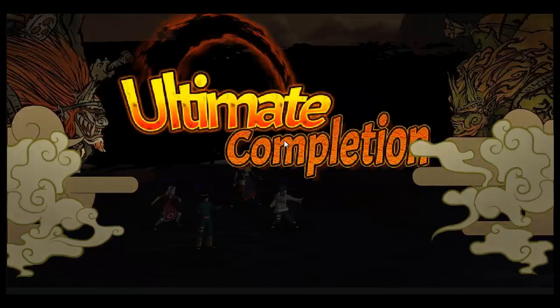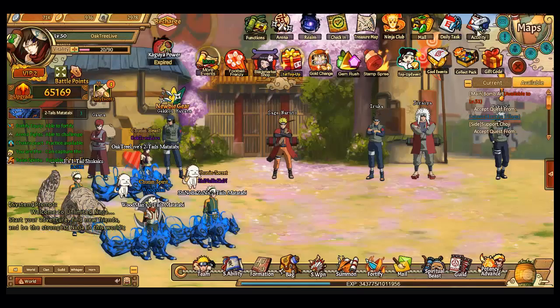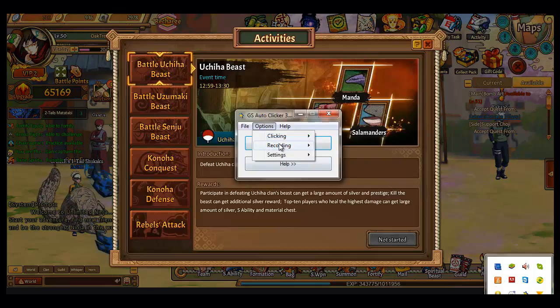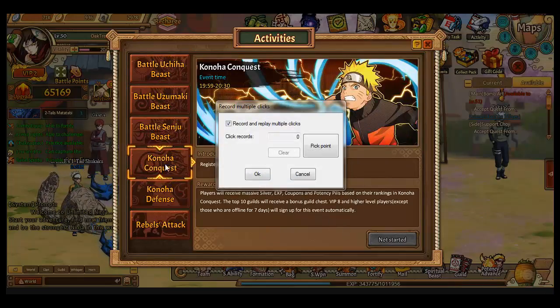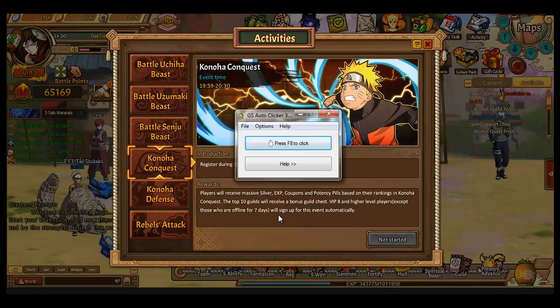This is really useful in Bleach because there's no option to auto-join events. Go to activities, go to multiple clicks, clear it, go to the Konoha Request. When the event starts and it says it's starting, it will close. You just pick the point, click register, press F8, and it's going to register automatically when the time comes.